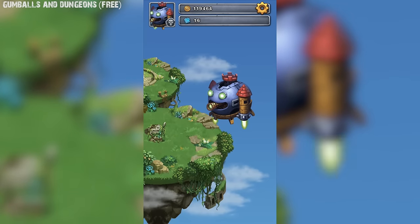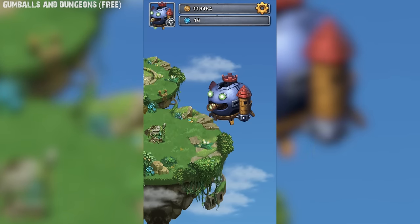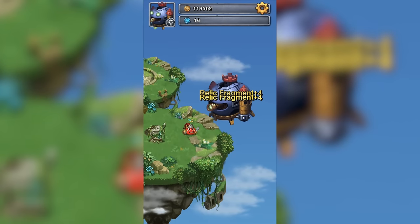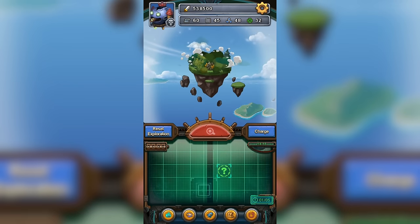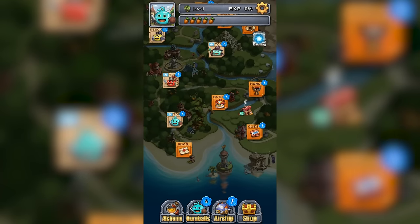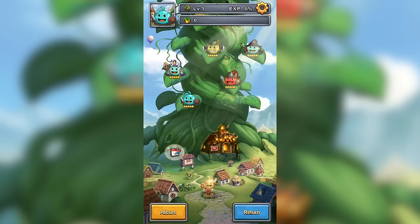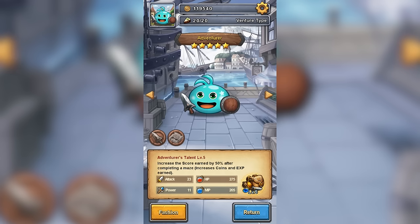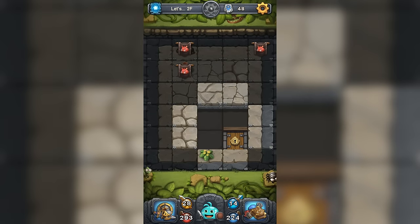Next, we have Gumballs and Dungeons. Gumballs and Dungeons is a free adventure and RPG game that gets you hooked. You have to control round creatures called Gumballs and raid dungeons. Not only that, you'll also have to produce coins every day to upgrade your armor. You can even challenge other players and experience different maps. If you are looking for an online RPG adventure game, this game is definitely worth playing.